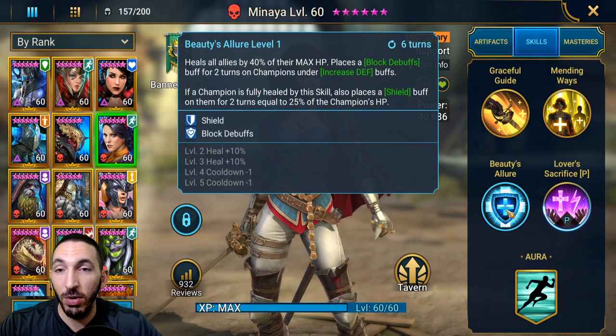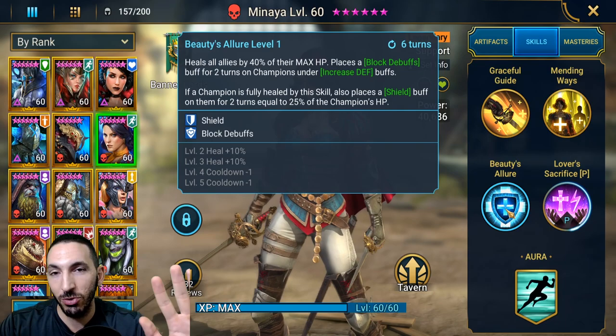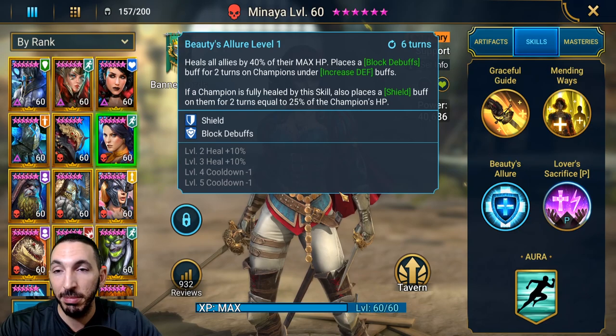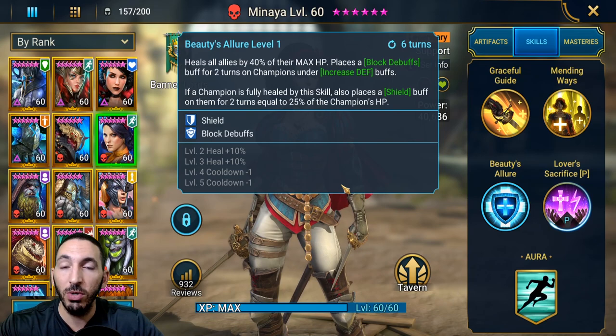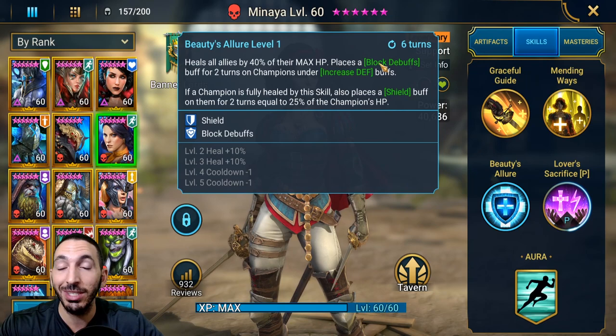Her A3 heals all allies by 40% of their max HP — this is insane. For a Mountain King, that's a 40,000 heal. For Coldhart with 25,000 max health, it would be close to 10,000 heal, similar to the A2. It also places a block debuff spot for two turns on champions already under an increased defense buff. So if another champion buffs your team with increased defense first, Minaya's block debuffs can prevent the Clan Boss from stunning you during his stun turn.